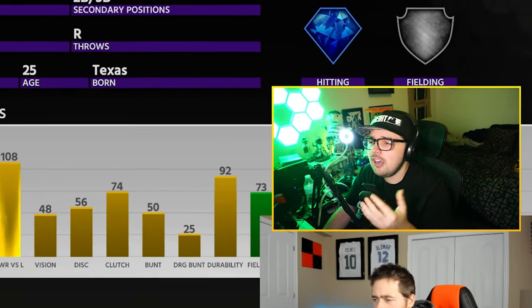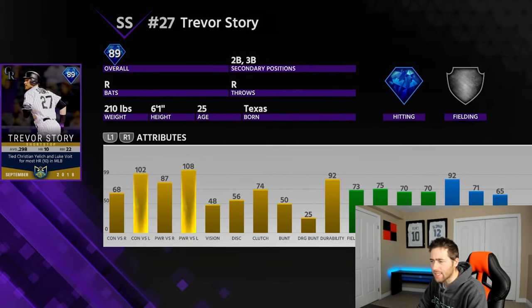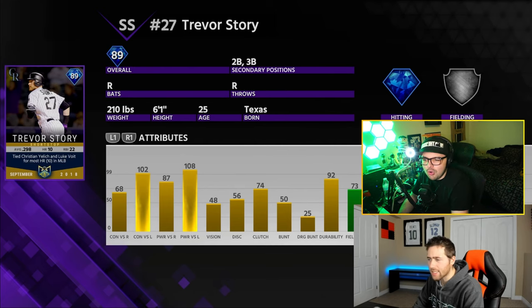In 2018, Story actually had a good offensive year and it warranted this monthly award card. He was really good versus lefties, but monthly awards were different at this point in the show. You kind of had to buy them on the market — you couldn't really earn them for free. There was a program where you had to collect all of them to get the lightning card. It was just a nightmare for monthly awards back then.